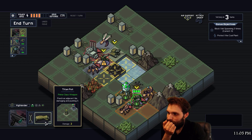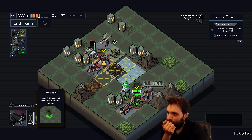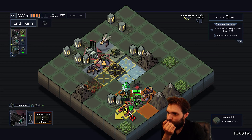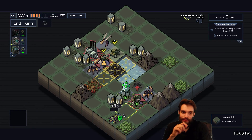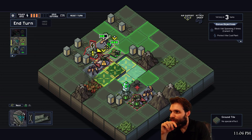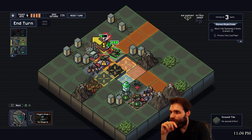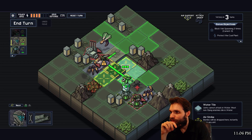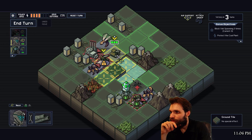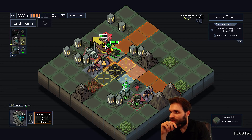And yeah, you're gonna be on fire next turn, which I'm not a fan of. You can't get anywhere so we're just gonna kill this guy for whatever that's worth. This is making me not happy - oh my god, such a suboptimal turn. We're gonna shoot this guy so he doesn't hit the coal plant at least.